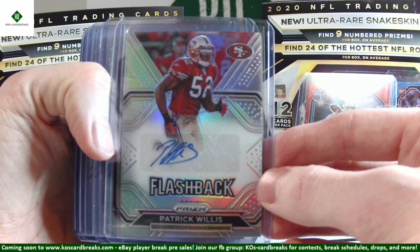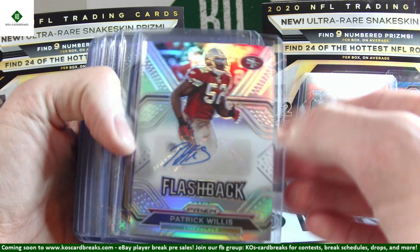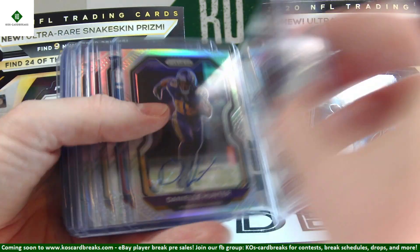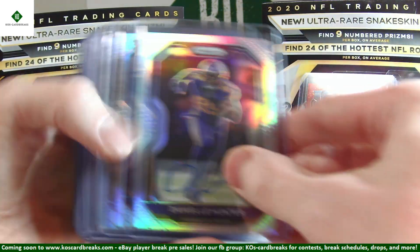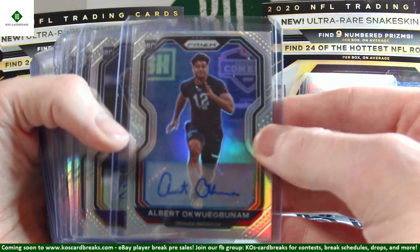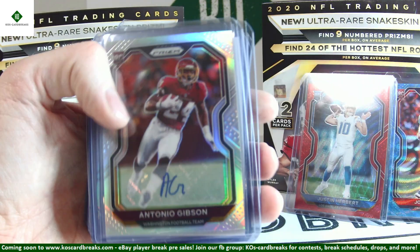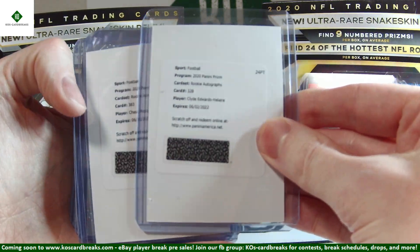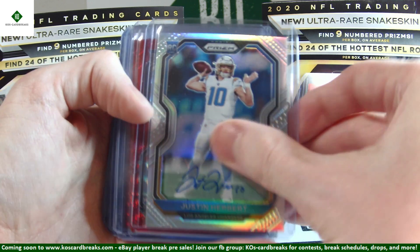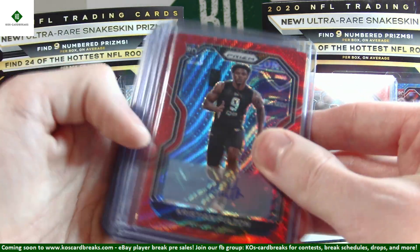For the autos: we did get three points cards, all 600 each, so 1,800 points — that replaced some autos. We were also missing an auto from a box, unfortunately. We got a flashback vet auto — Patrick Willis out of 60, number 42. And Daniel Hunter randomly in there as well. For rookie autos, we got Albert Okwuegbunam, Jeff Gladney, Thaddeus Moss, Quez Watkins, Jalen Reagor, Antonio Gibson, Clyde Edwards-Helaire, Chase Young for your redemptions, Chase Claypool, and Justin Herbert. Not a bad auto there.